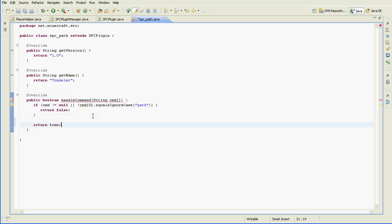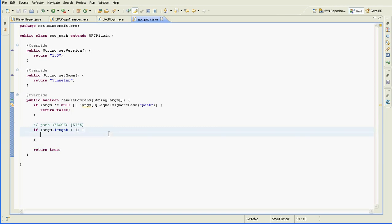Return true because the command is found. Now if there's an argument — I want this args. The syntax of the command is going to be: path, then a block and a size — so the size of the path you want to create.